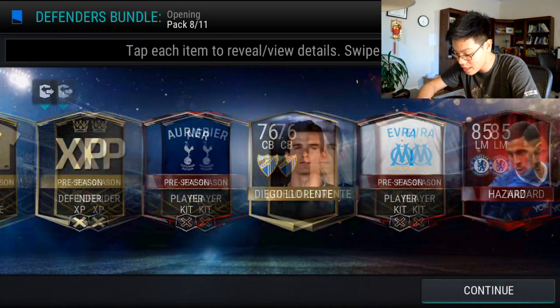I'm going to scroll to the end and press Reveal All. Modric, another Mascherano kit, and Carvajal. I think I've packed Modric by far the most amount of times in this pack opening. Someone let me know how many times I packed him down in the comments — I'm actually curious to see how many times I'm going to keep packing this guy.